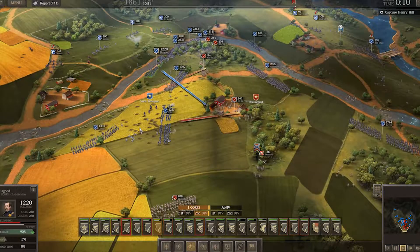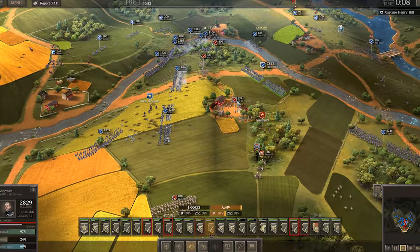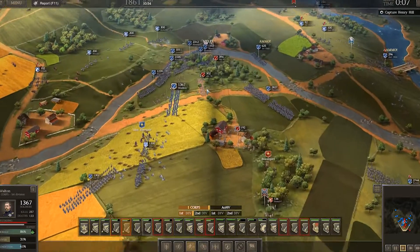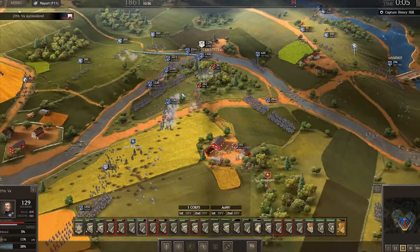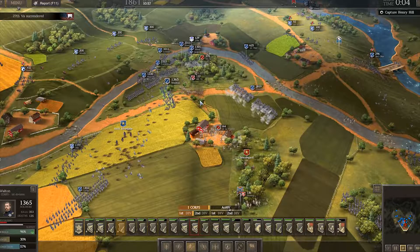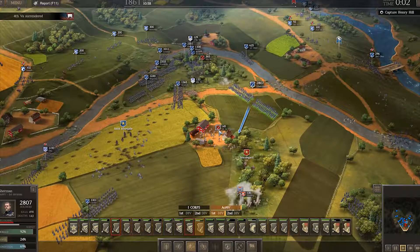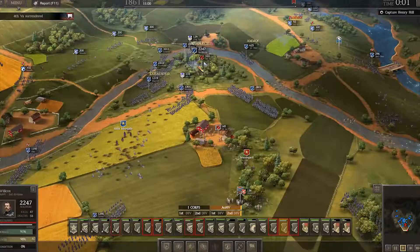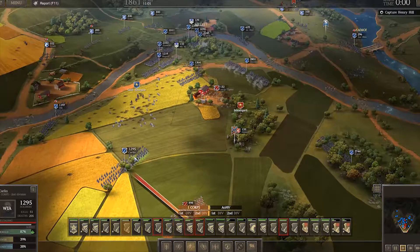We're losing some of our commanders, which is not good. The first Louisiana Tigers is all but gone. I'm going to move Walton to attack and get Hagood out of the water. Sherman is going to proceed on here and this unit is going to move up this direction as well. The enemy has a lot of troops here. We have units in melee — the first Louisiana Tigers should be falling back at any time. We captured a unit, so I'm going to send them across. Walton, charge — we captured them. I'm sending them back across so they don't return to fight.